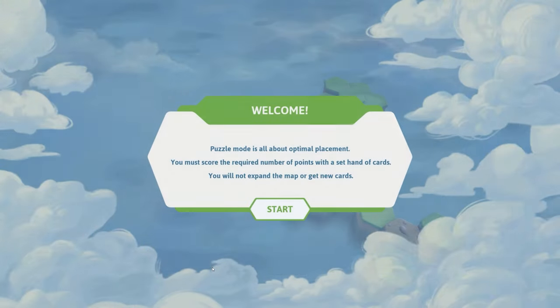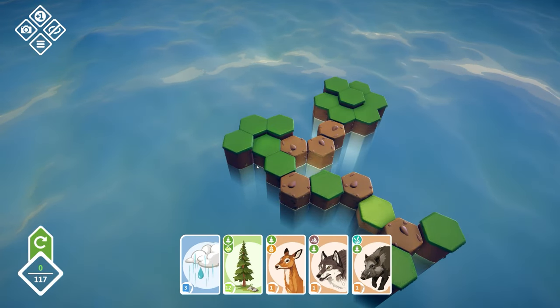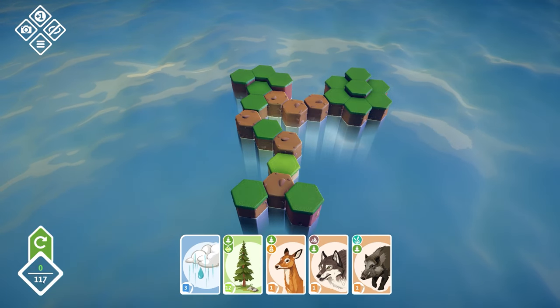Let's have a quick look at the puzzle mode. Puzzle mode is all about optimal placement — you must score the required number of points with a set hand of cards. You will not expand the map or gain new cards. So we have been given some cards and I need 117 points total.